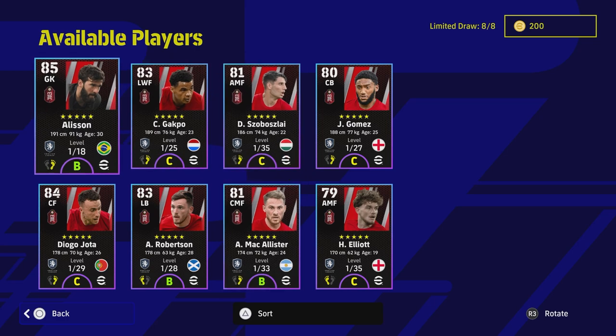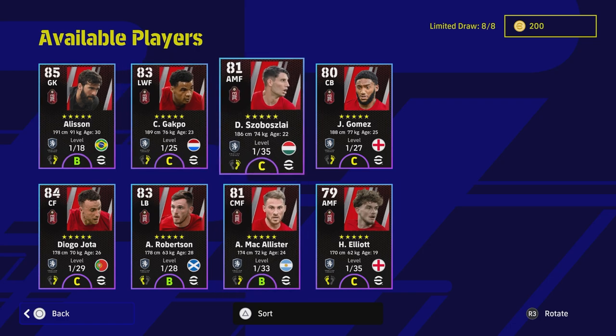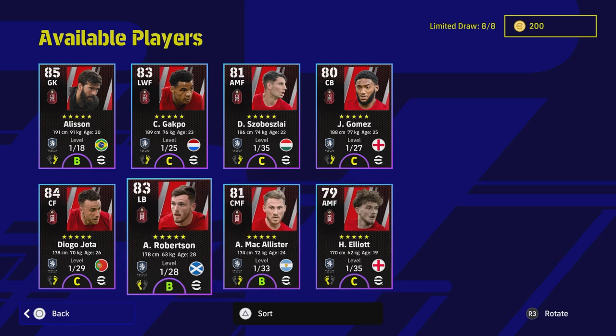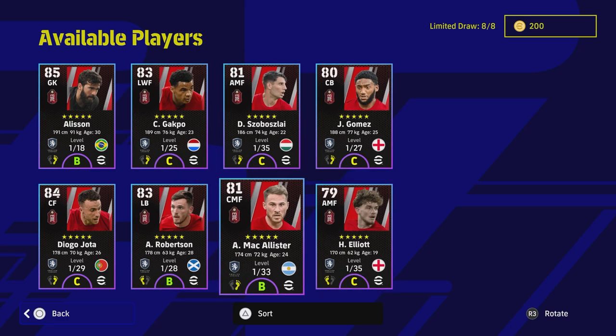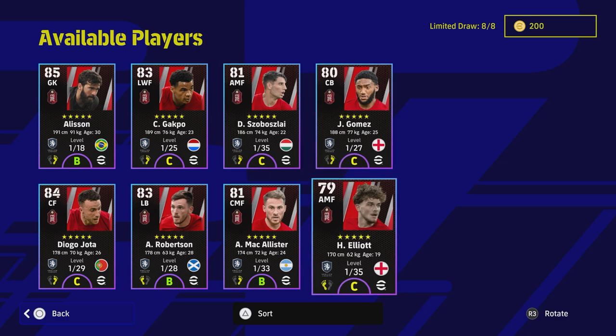There are a couple of disappointing cards in this that I don't think are worth getting. If you spin wanting Robertson, Szoboszlai, or McAllister but end up getting Szoboszlai, Gakpo, or Elliott, they are still usable but there are better options on the GP market, or you probably already have better players from just playing the game.